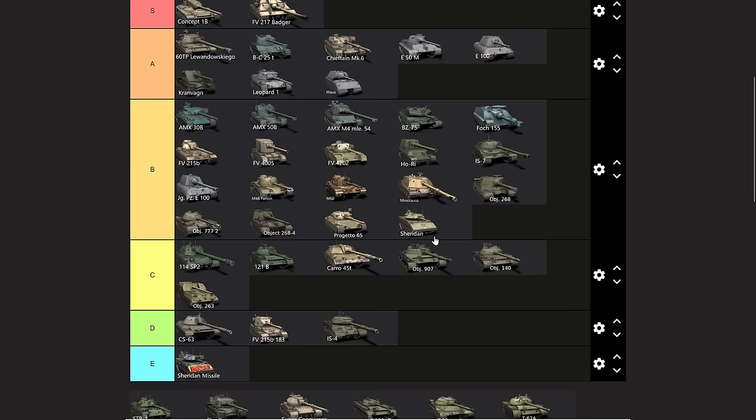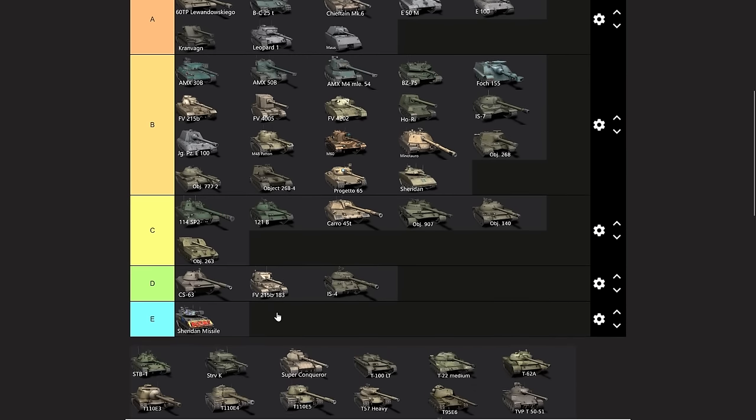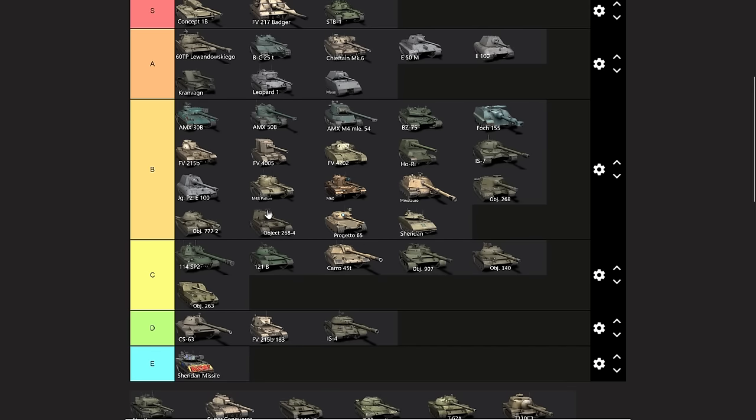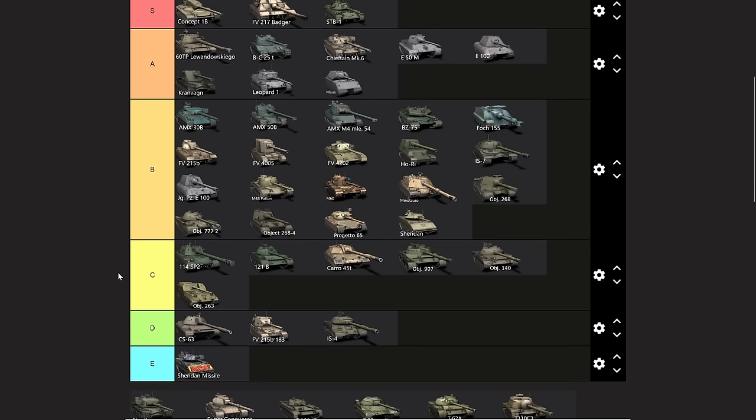Overall in terms of playability, the Sheridan is a light tank so it's going to be hard to play — it goes into B tier. The only reason the Batchat and Leopard are higher even though they're very hard to play is because we're just a lot better at them. Now you know where this one's going — it's got the gun depression, the turret armor, the DPM, the gun. Unfortunately has premium AP which isn't really that great, but it does have the perfect package currently in terms of tier 10 medium tanks. So it goes all the way to the top: the STB-1.